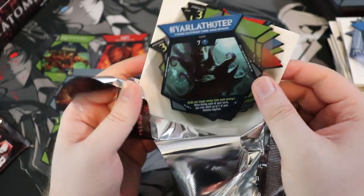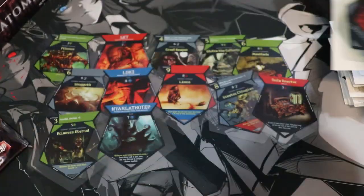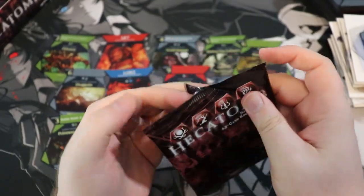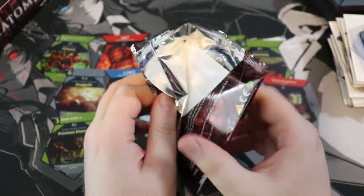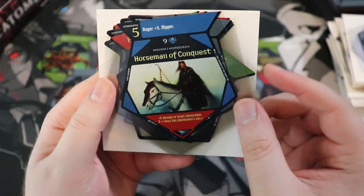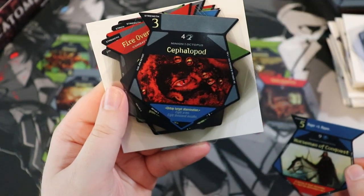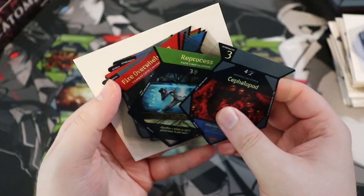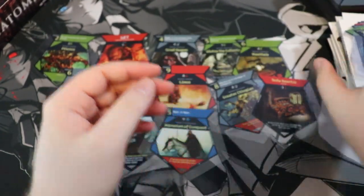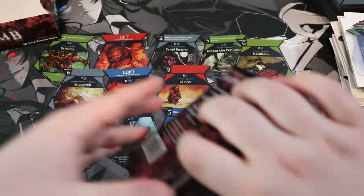We're just going to go to the rares now. Nyarlathotep, Lord of Sacrifices — that's pretty sweet. Nyarlathotep is like an outer god in Cthulhu mythos. Shoggoths are other ones. Horsemen of Conquest — like the four horsemen! Is it a cephalopod? Fire. Overwhelming Power.